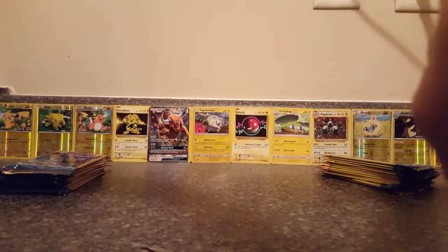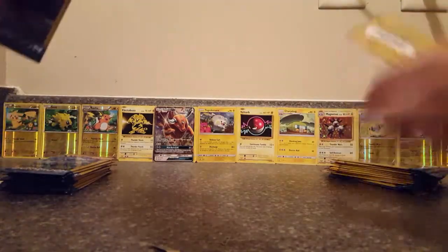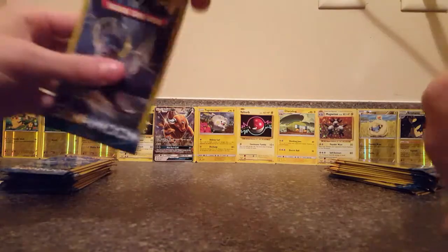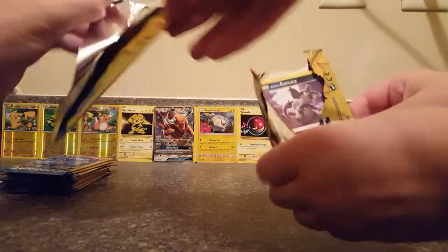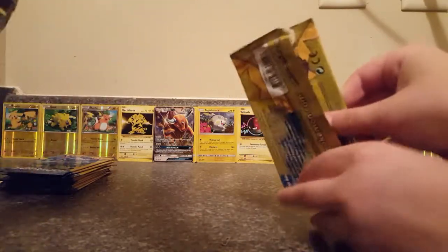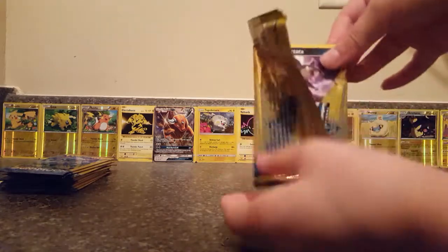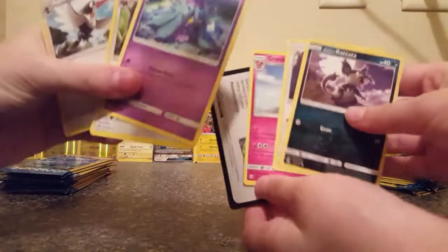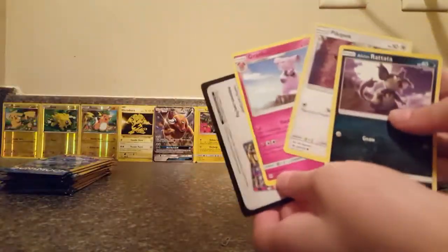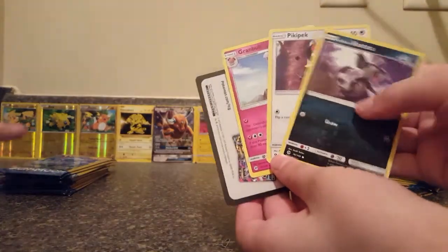This is your second video. I have Decidueye on the front and Solgaleo. We're going to go through this because there's a lot of packs here, and there are no codes. Oh, Tauros GX! That is a good way to start — Tauros GX! I have nothing. Well, I won the first round. Pack number two.